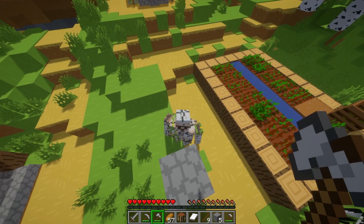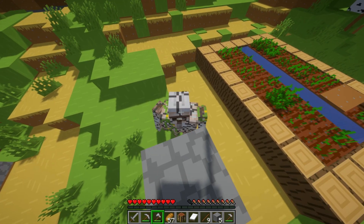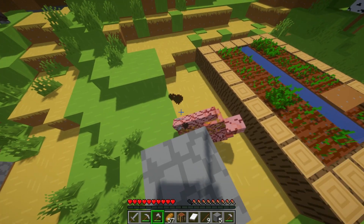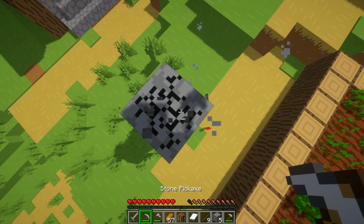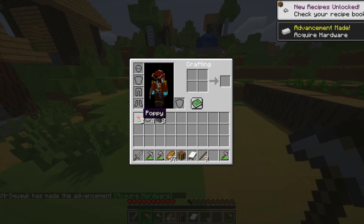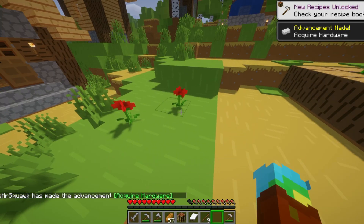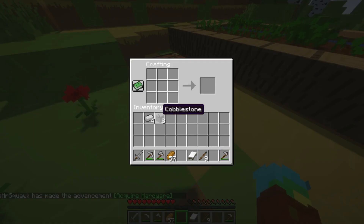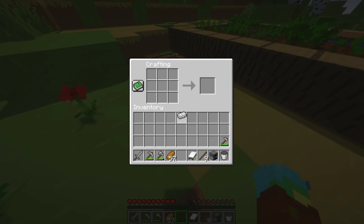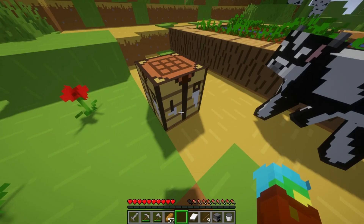You probably need a good computer, or you can use this on any computer — just turn up the chunks if you've got a good computer, or turn them down if you haven't. Our poppies look a bit the same. What can we make now? Oh, we can make a furnace. Oh, a bucket as well! Maybe I can use a shovel.